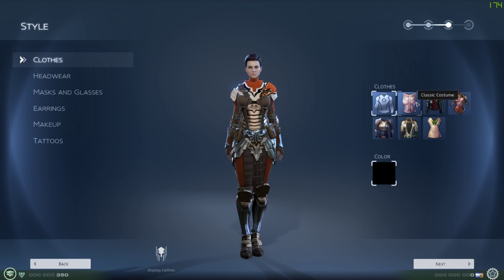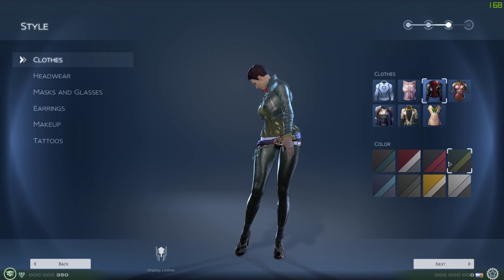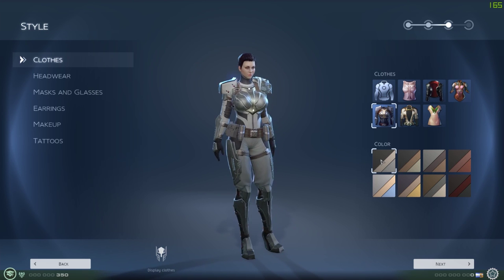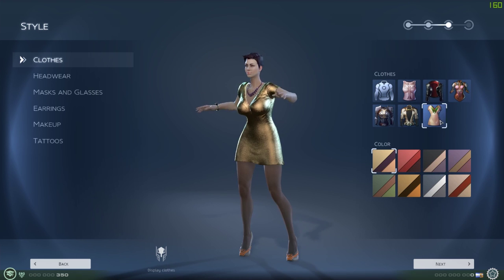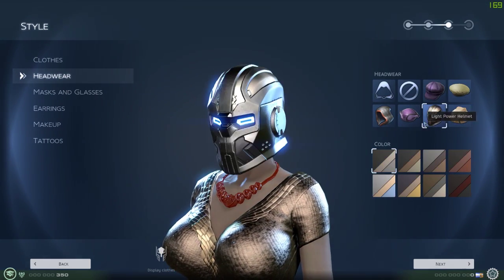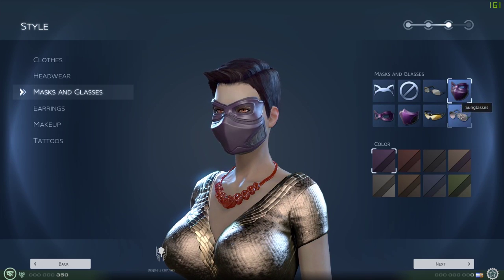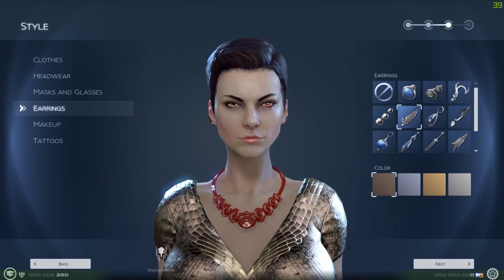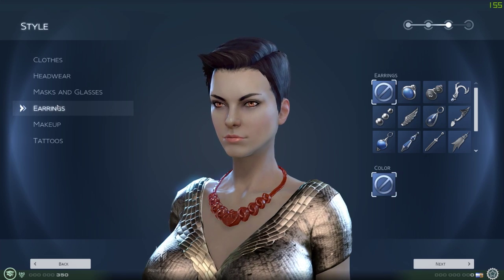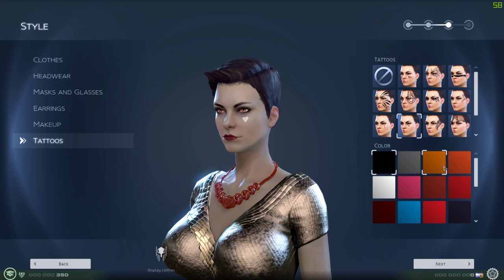The same clothes but in female form - standard, which is like some kind of ball gown. Rocker, which is like punk. Rogue, which is like an assassin. Light power armor. Special agent costume. And this is fancy, which is just like a going-out costume. Headwear - got all the same kind of stuff. Masks and glasses, also pretty cool. Earrings - those are awesome, I like those, except for these dangly bits but that's my preference. Makeups - lipsticks and stuff. Tattoos, which you can also change the colour of.